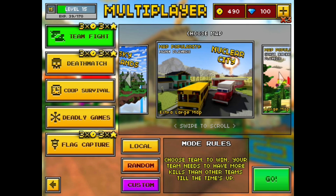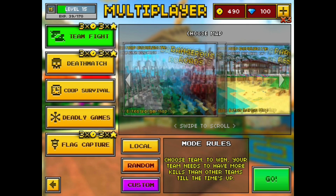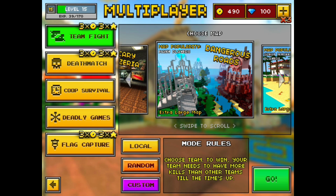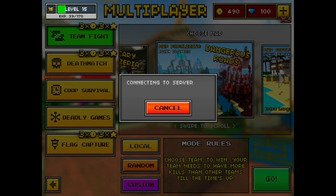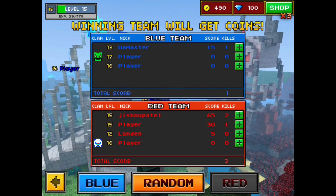Here's the new map. It looks pretty cool — kind of a Game of Thrones theme. It's called 'Dangerous Roads' and has a light and dark side, blue and red, like a heaven and hell kind of thing. It looks like it might be a sniper-only map. Let's just jump in and see how it goes — this is my first time playing the update.